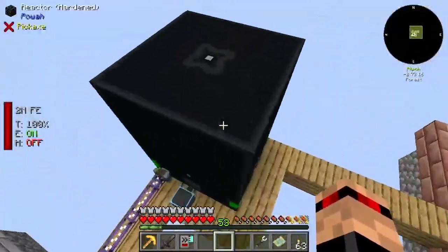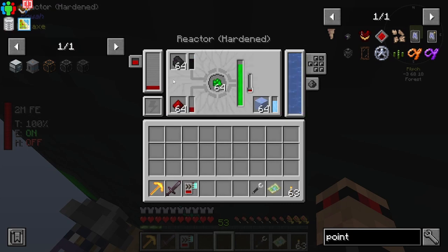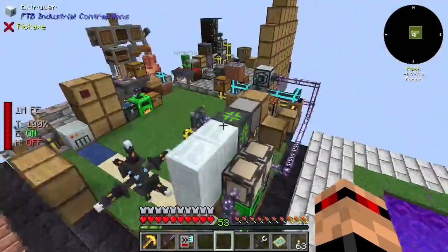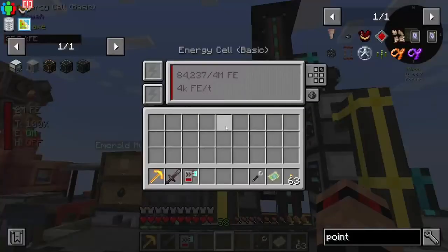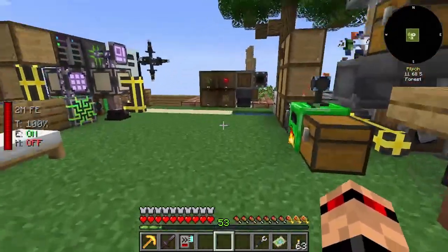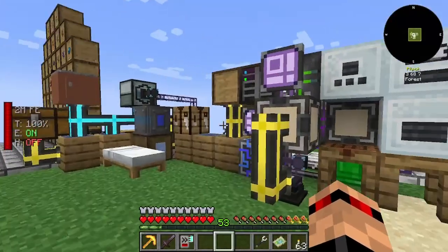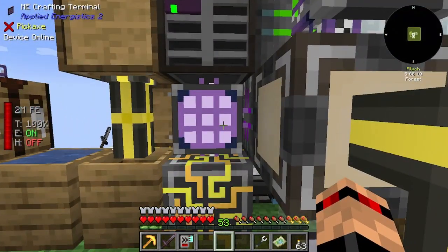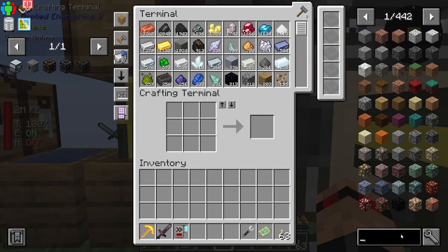There we go, getting some power going. All of these should be powered again — this should start filling up quite nicely. Lovely — there's our power, easy enough. Now why did I want power? Because I want to make some deep slate so I can finally get into compact machines.